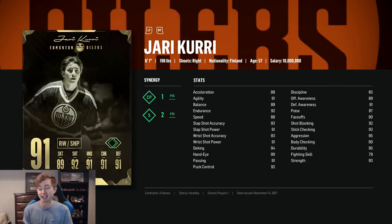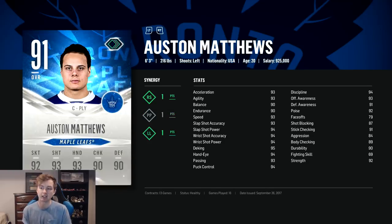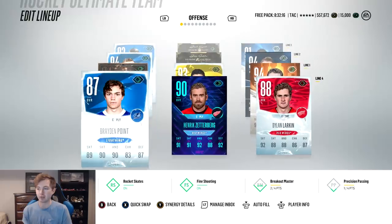Curry here — he's actually got 90 faceoffs, so even though he's a winger, he plays perfectly at that third line center. Really good defensive stats too — 92 shot block, 93 stick check. Could be a bit faster at 88 speed, but other than that, solid shot and solid hands. And then finally Evo Matthews — obviously a sick card, only going to get better. 93 speed, good shot, good hands. I think he'll definitely get an upgrade. He's the only player where he has a synergy not even active on the PP, but not a huge deal.